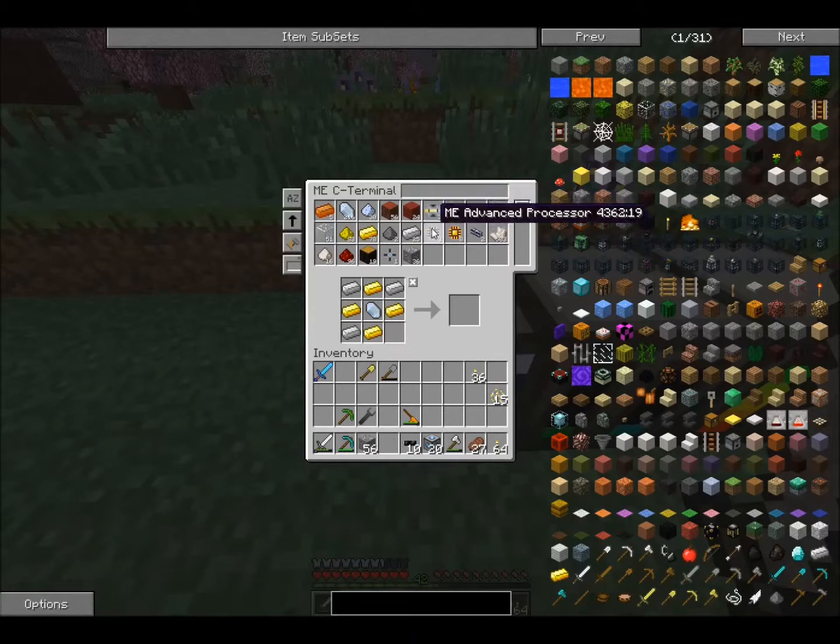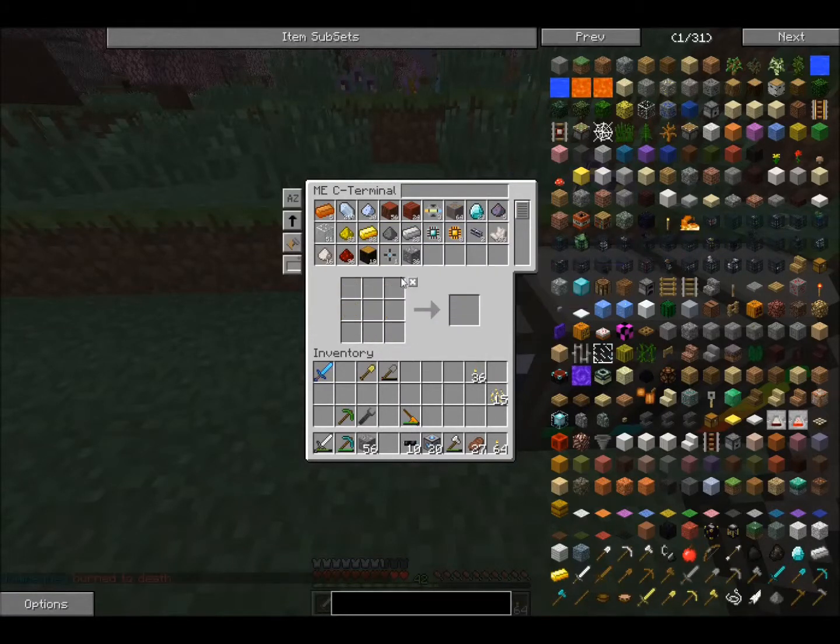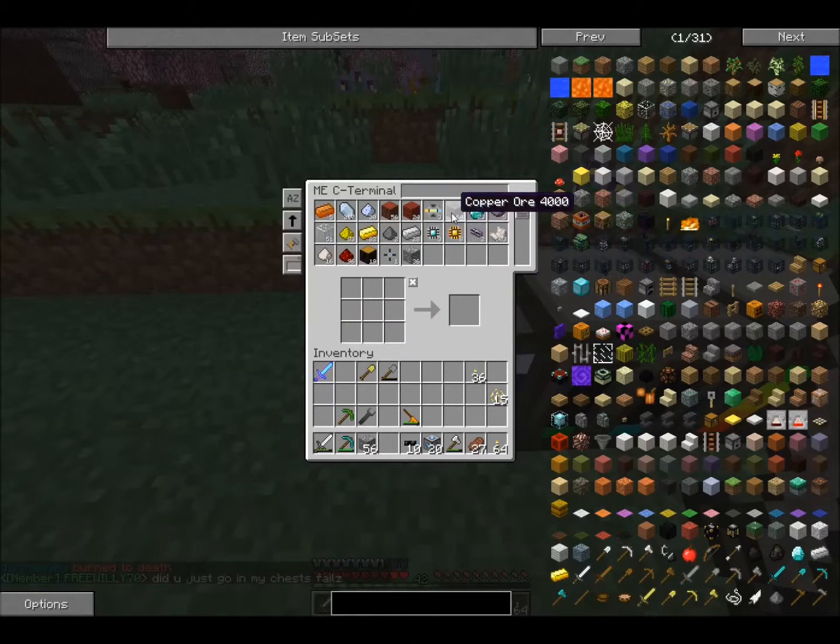I've got some products you probably haven't seen before — Conversion Matrix, Advanced Processors, all these kinds of things. The recipes are again available in NEI, and you'll see me using them a lot more frequently so you'll get used to them. Now here is actually a crafting station, so I can actually take my items and actually make them. Say I wanted to make a crafting table — I could actually just do this and pull my crafting table out. The nice thing about this is as I add more drives, I can dump my entire inventory and in this one terminal access everything in one area.